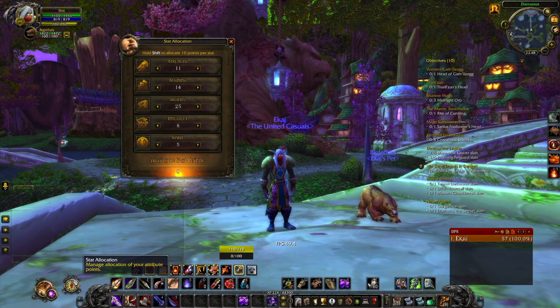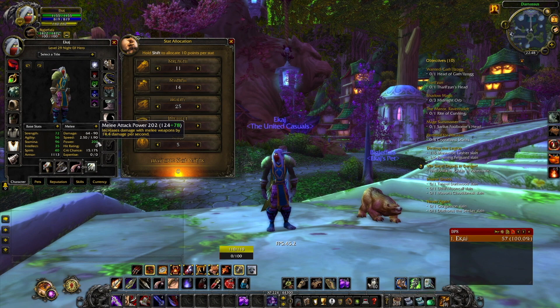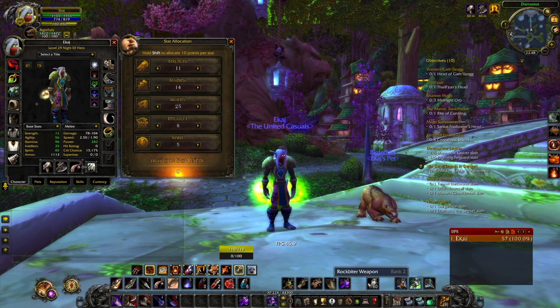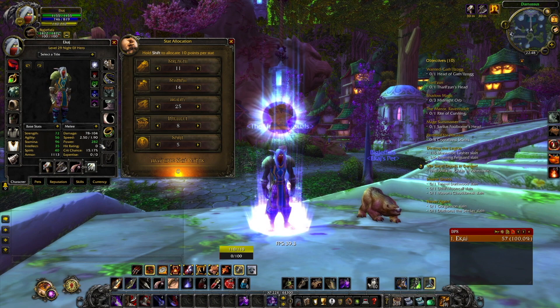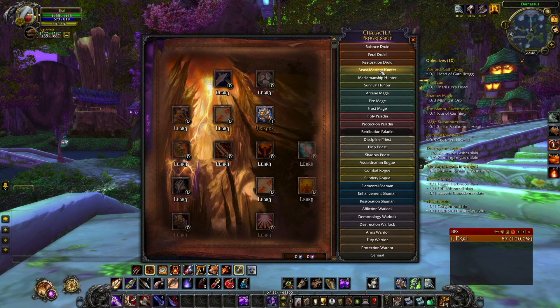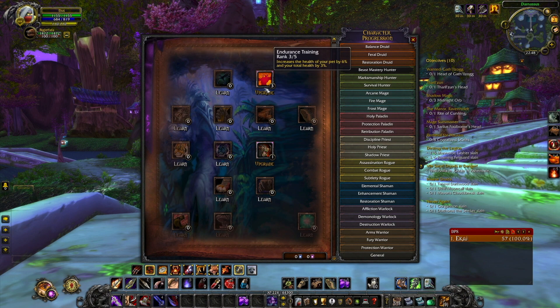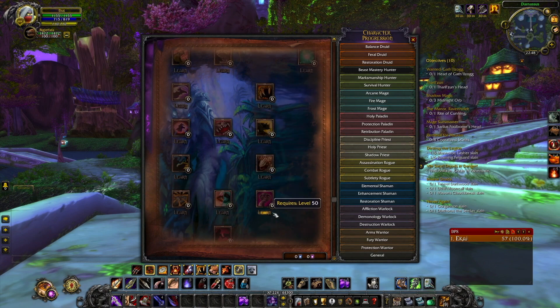My stats are 11, 14, 25, 8, and 5. These will be adjusted accordingly per level. I currently have 282 attack power, which is pretty good. For my talents — Beast Mastery: I have three in Endurance Training and one in Unleashed Fury. I'm not sure whether that actually works, hence the reason why it's just one, but I'm going to spend more in that when I'm higher up and work my way down. It's all about Beast of Wrath really.